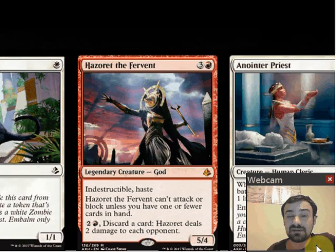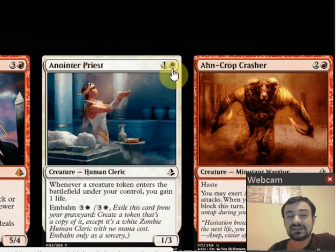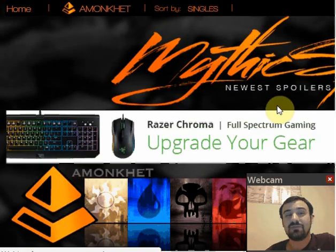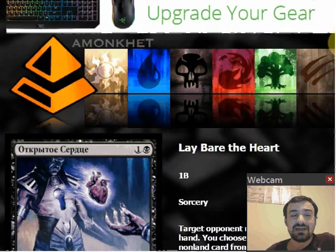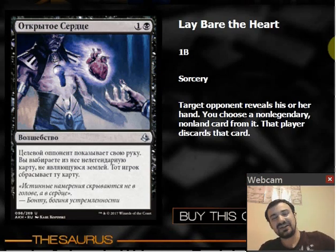I'm not saying that about embalm in general, but if you're not getting a huge advantage off of the embalm creature — if the creatures aren't going to add up to a lot of damage or pressure your opponent — then I don't really see the point of spending all your mana later in the game to get them back. Embalm is an attrition-based mechanic where you want to trade off creatures and one-up your opponent by bringing them back, but I don't know how feasible that is if the embalm creatures are all on the smaller side.